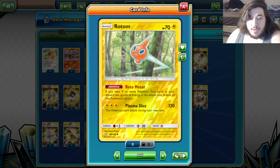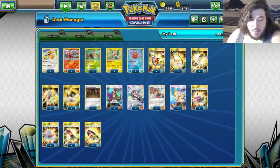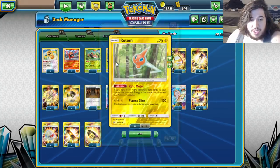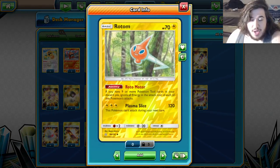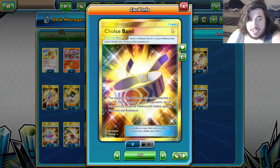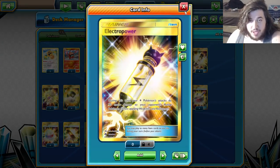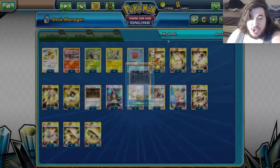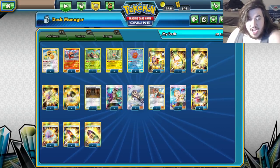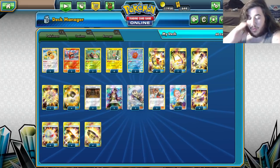Our main Rotom is going to be the one that does Plasma Slice. There is a Psychic one — we could cut 3 and play 1. Maybe that's not a bad idea if you expect a lot of Buzzwole, but you can still one-shot a Buzzwole with Plasma Slice. So you do Plasma Slice for 120, plus a Choice Band — that's 150 — plus Electropower, 30 more damage, 180, plus a Shrine of Punishment, you can do 190 damage, which can one-shot a Buzzwole. With the Lightning one, you're hitting more weaknesses.